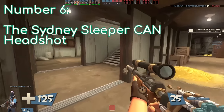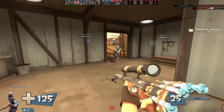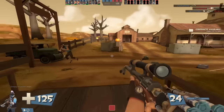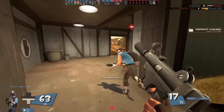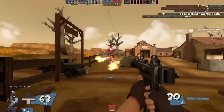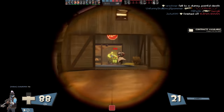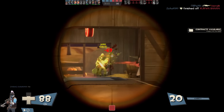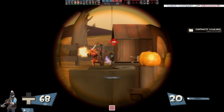Number 6: The Sydney Sleeper can headshot. Literally nobody knows this, but since Jungle Inferno the Sydney Sleeper has been able to headshot. I think the reason nobody knows this is that nobody uses this weapon except for me, because I truly believe it's the best sniper rifle in the game since it's an actual support weapon. Sniper is meant to be a support class, but that's a hot takes video for another day.